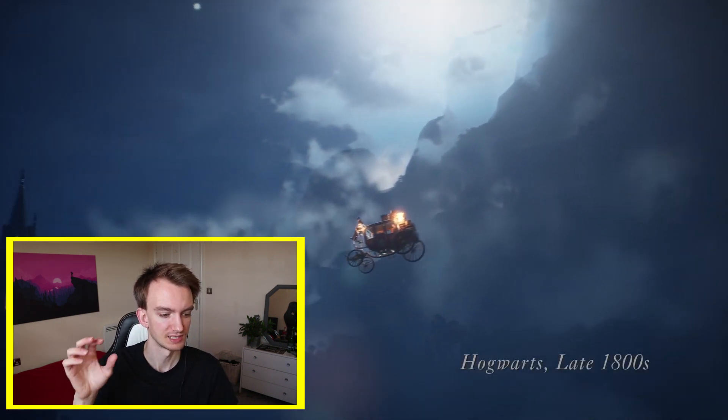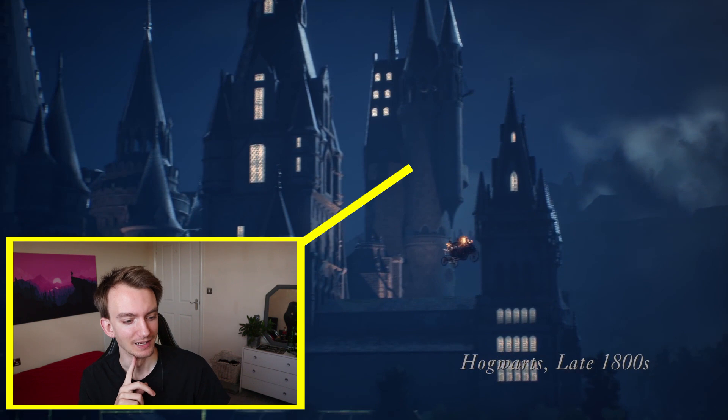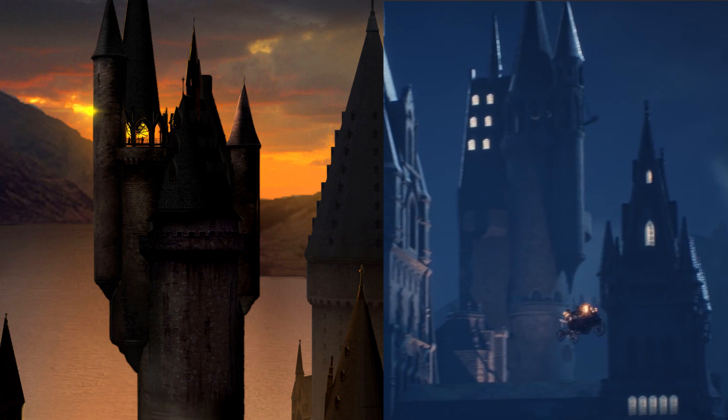The trailer moves on and we start to get a bit more of a close-up view of the castle. One of the main things on display here is the Astronomy Tower. I can't quite work out what's happened — it looks pretty close to how it does in Half-Blood Prince, but slightly different. I can't tell if they've slightly redesigned it because they're thinking it's an earlier version of the castle, or if they've rotated it. Those two central columns on it look pretty much as they do in the films, but the rest of it looks slightly different. I wonder if it maybe is just a slightly different design of the Astronomy Tower, which I'm kind of fine with.